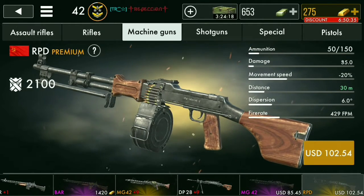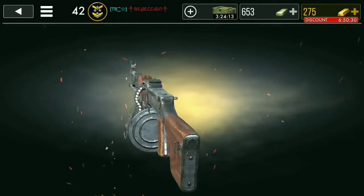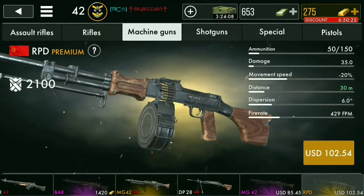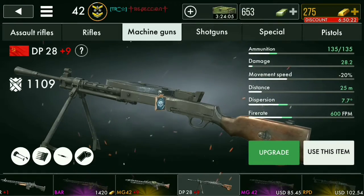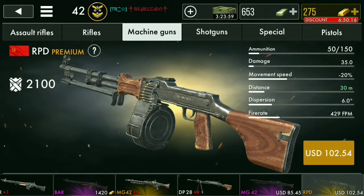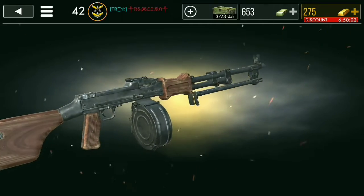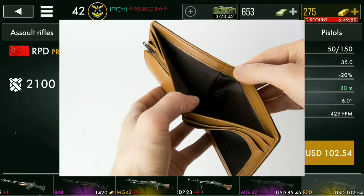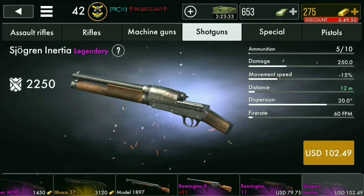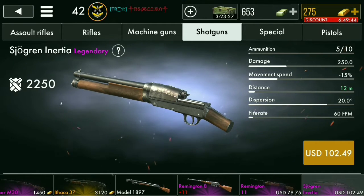The next weapon they've added is the RPD. The stats of this weapon are pretty good — the damage is pretty good — but I'm not too sure about the fire rate. It kind of seems like another DP-28 but with more damage and bullet dispersion. The design of this weapon is actually kind of cool, but I can't get it — I don't have that type of money.